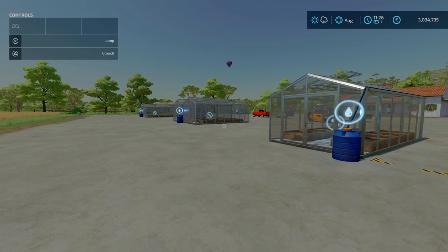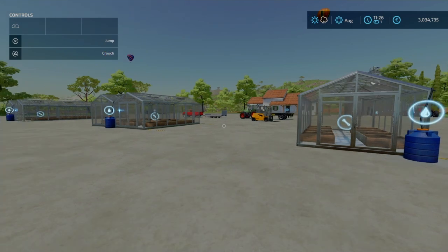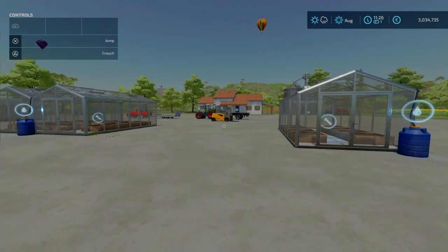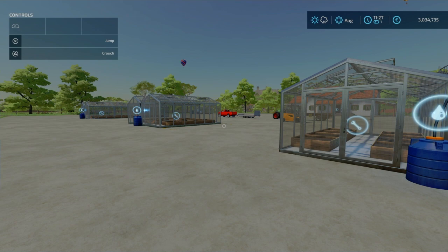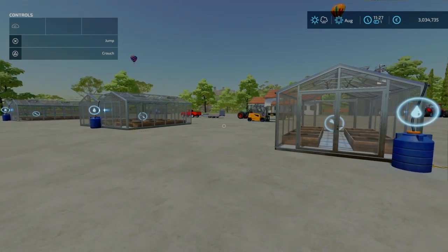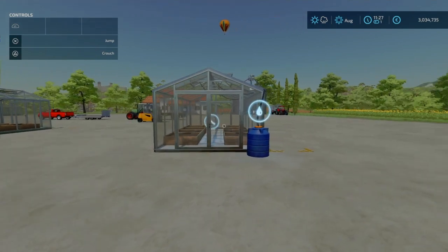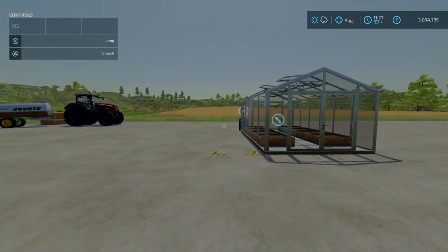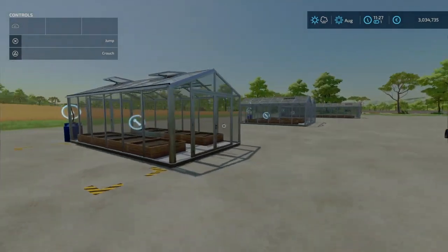What's the crack everyone, DAP Simulations here, hope you're all keeping well. Welcome to another guide - this time we're looking at the greenhouses. You may be used to greenhouses from FS19, but they are certainly a bit different. They're not a general income anymore. For anyone that doesn't know, general income is just money that you get from something hourly, like the solar panels and things like that.